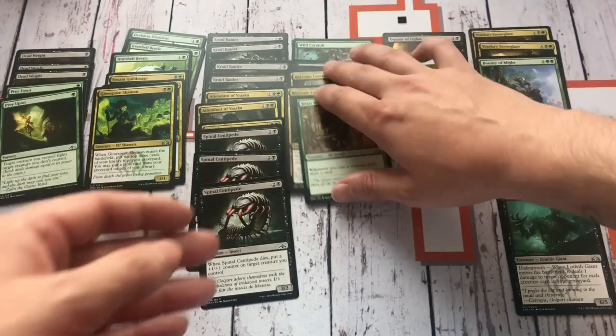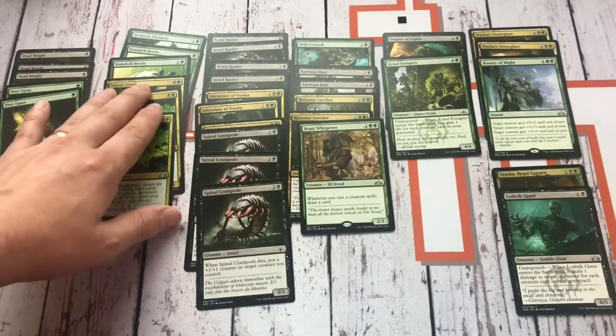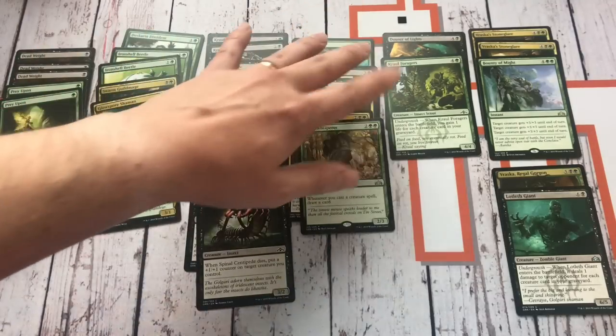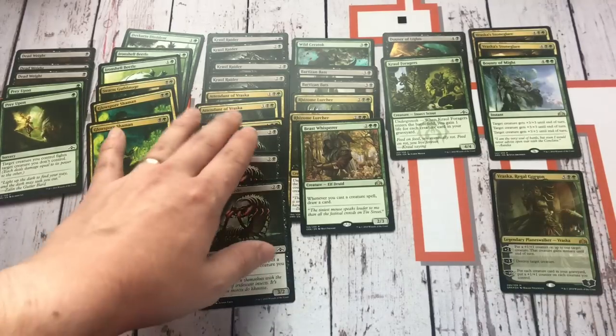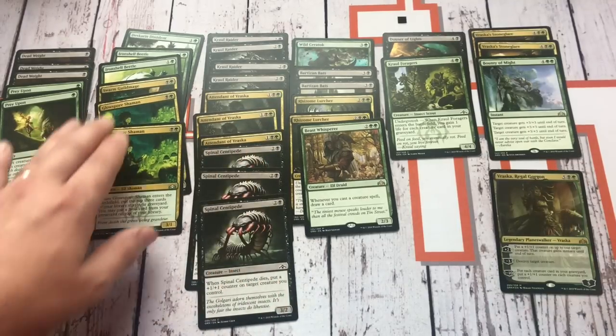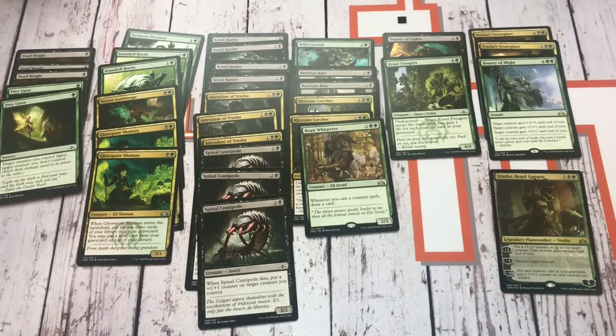There are some quite easy cuts to make. You're probably going to want to remove some of the Vanilla creatures, maybe get rid of some of the top end as well, and start doubling up on some of your Glowspore Shamans — things like that for super budget upgrades. But where the main upgrades are going to come is in the Brawl deck tech that I've brewed up.